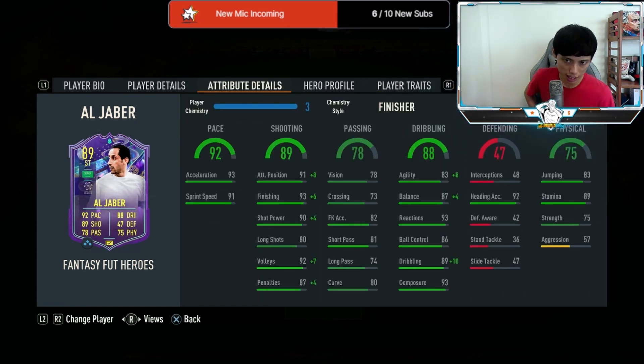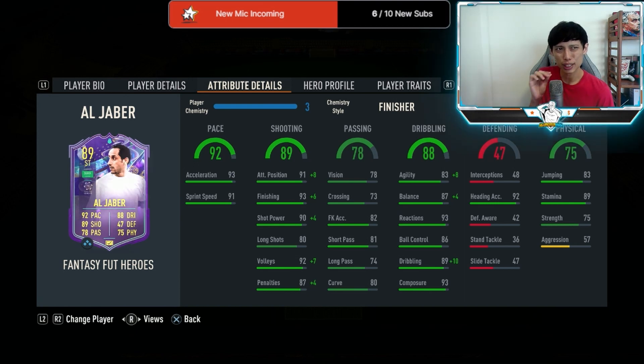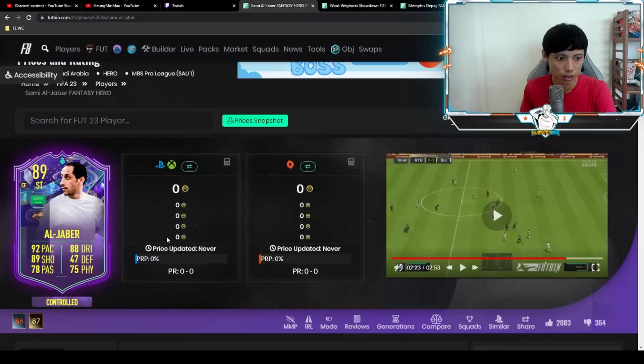Now let's talk about the cons. Al-Jaber's dribbling can be a little bit better. He's definitely better than some of the more recent players I've tried in this Fantasy Fut promo, but his dribbling could improve. He doesn't feel clunky, but he probably needs an upgrade to feel better on the ball. He also doesn't have any outside-the-foot shot or finesse shot trait, which are the OP traits.